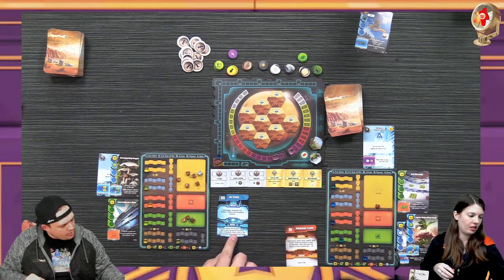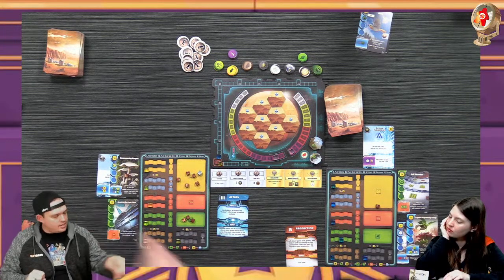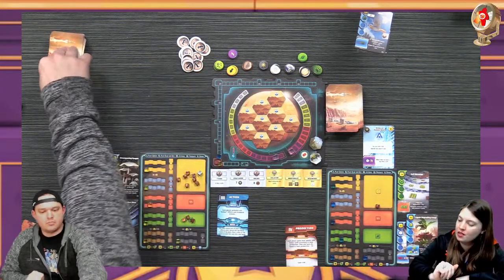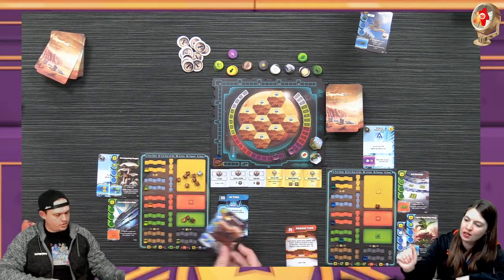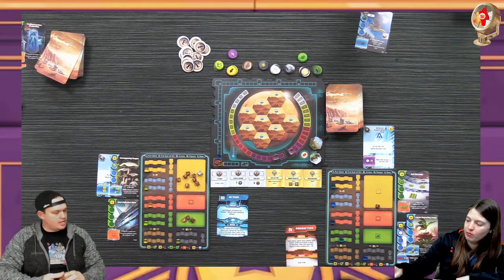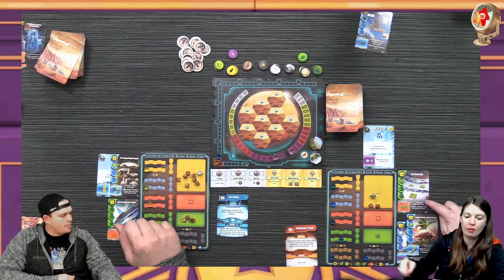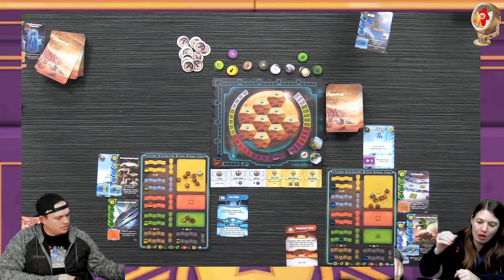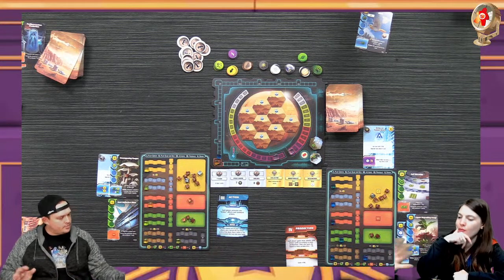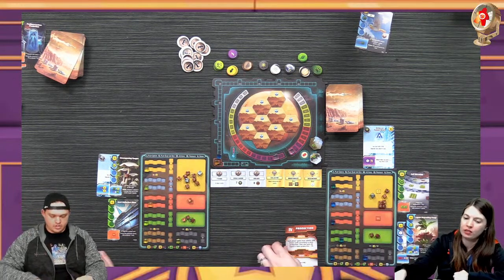You may repeat one of your action effects once - reveal the top three cards of the deck and place a blue or red into your hand. I'm going to gain two, then look at the top three and put a blue or red into my hand. I only have one blue, then discard the others. Our TR went up because I played a card that let me. I make two plants and one heat. You get four MC for choosing that.